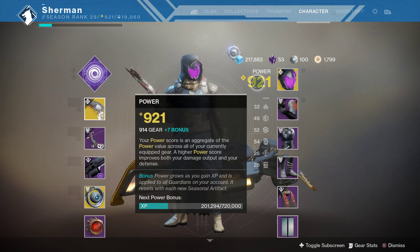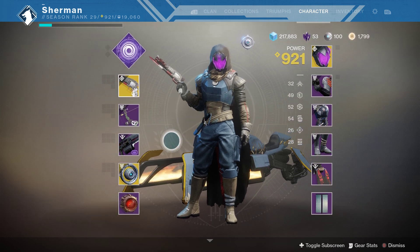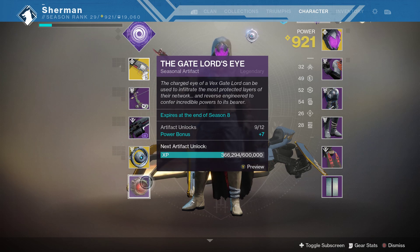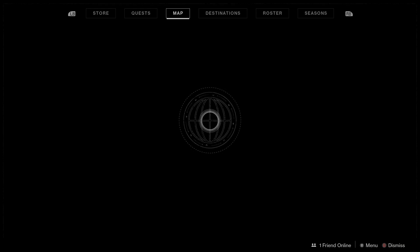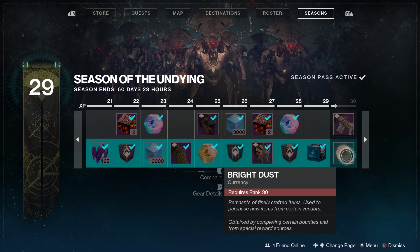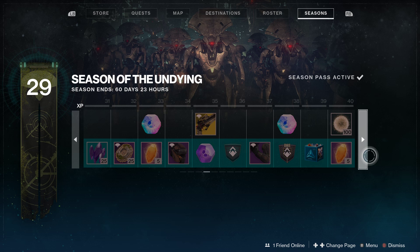I'm only at 914 power level, but I do get plus 7 because I went ahead and bought the Season Pass for the Undying — mainly because I wanted to be able to earn the stuff through the Season Pass that you can only get for having it. These bottom things are what I'm primarily wanting to get.